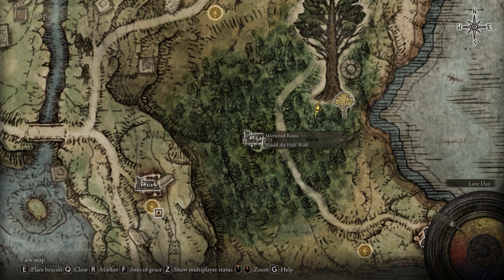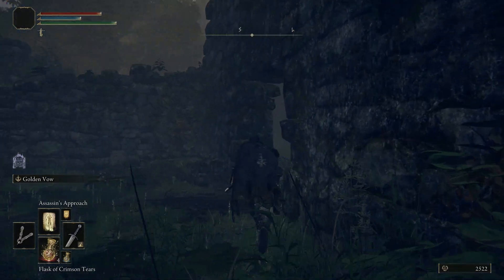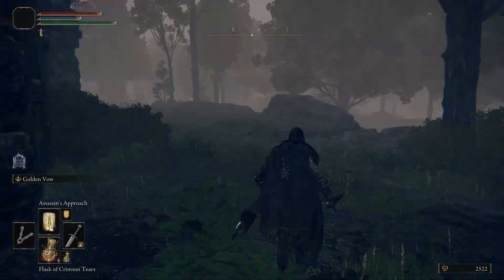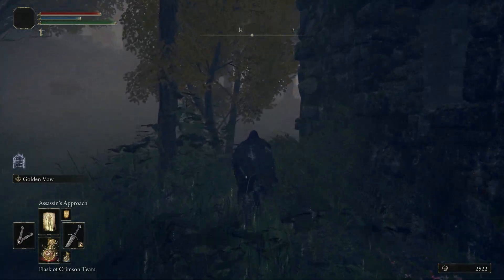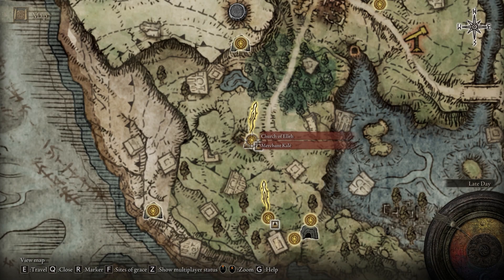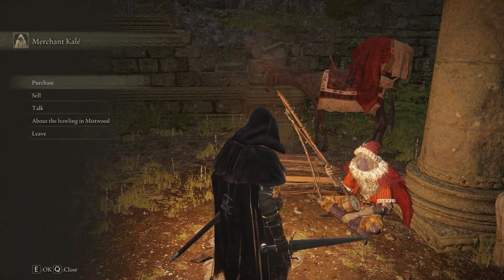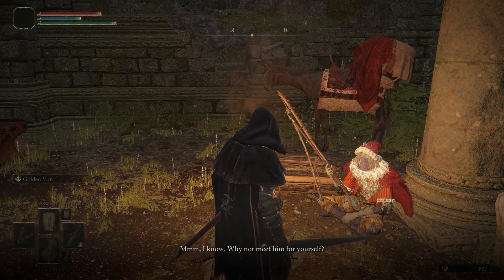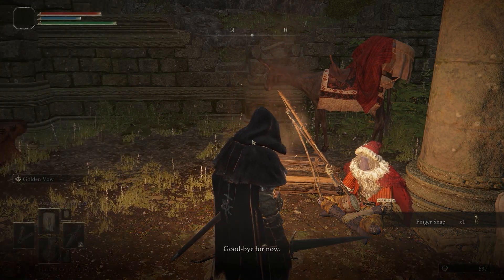Blythe can first be discovered in the Mistwood Ruins as shown on the map. However, it is not obvious he is here initially. Run around the ruins and you will hear a howl periodically. You will also notice on the map that it says Blythe the half-wolf is at the ruins, but no matter how hard you search you will not find him here — at least not yet. Travel to Merchant Kale on the map and speak to him about the howling in the Mistwood. He will tell you it is Blythe who is skulking about and suggests you meet him for yourself. Simply signal when you are on top of the howl and he will be summoned. He will then gift you the finger snap emote to summon Blythe — there is nothing to fear according to Kale.